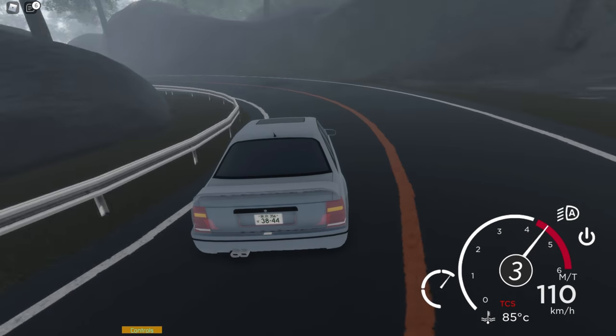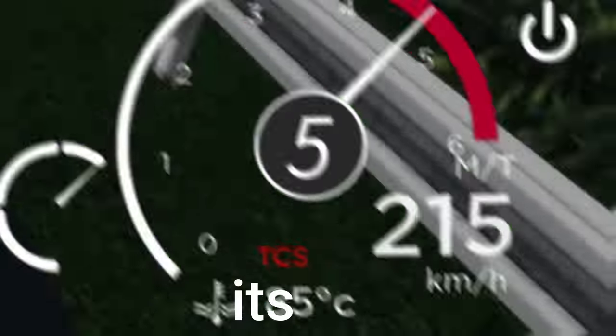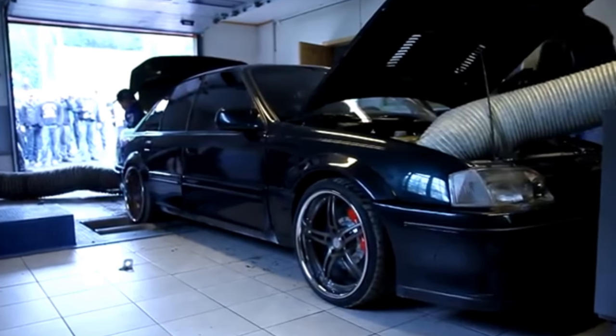The Lotus Carlton is a saloon upgraded by Lotus, in order to be able to reach speeds up to 285 km per hour. It's big, it's heavy, it's a fucking fridge on the road with a straight-six which produces 380 horsepower.